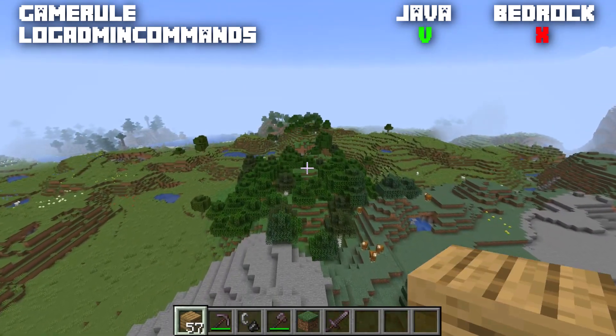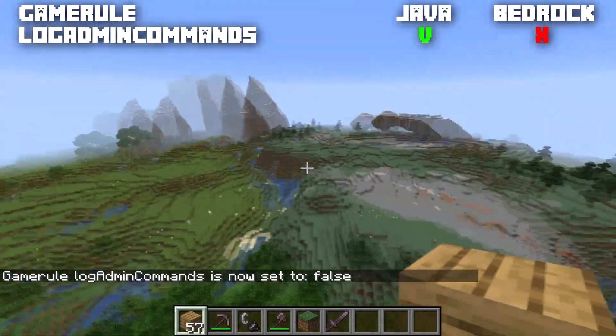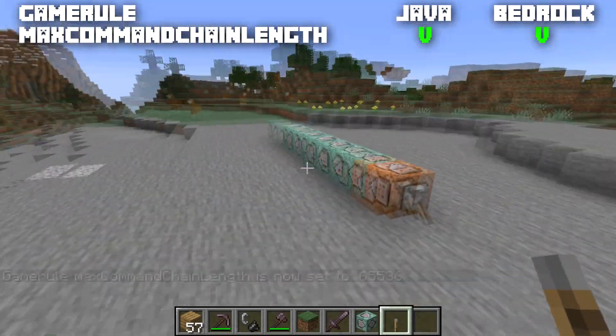The game rule logAdminCommands is only available for Java edition, normally set to true. When set to false, admin commands will not be logged in the server log.